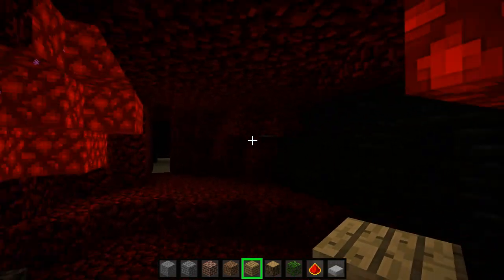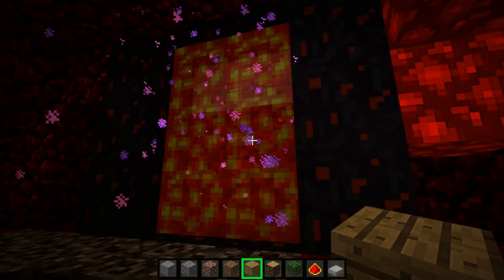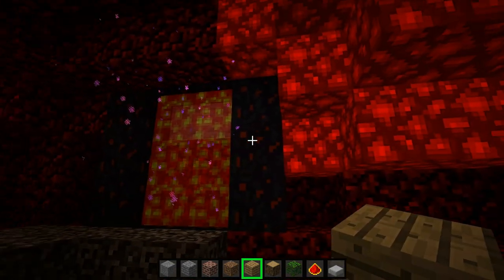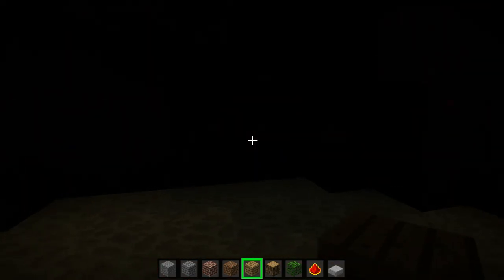Here's essentially what the nether would look like — that'd be a nether fortress. Glowstone, nether rack, soul sand. The portal now is basically the lava texture but see-through. I rather like that idea so I went with it. It's also part of the reason why the lava texture got changed back — it didn't want to tile properly.